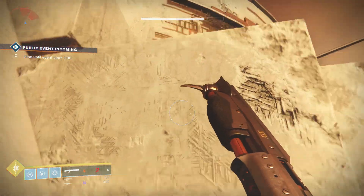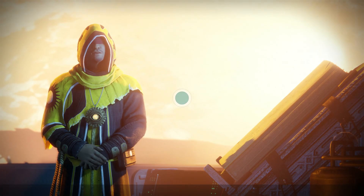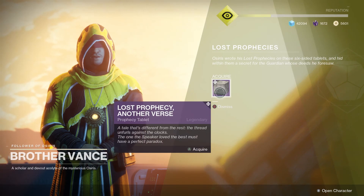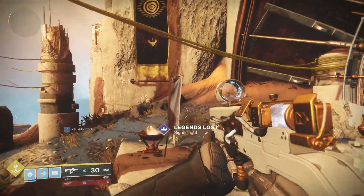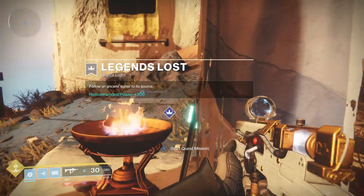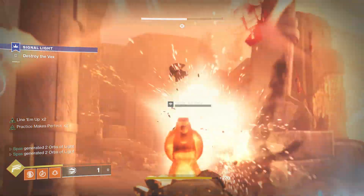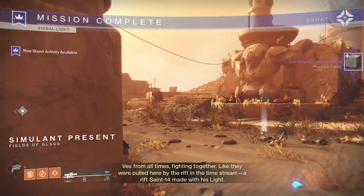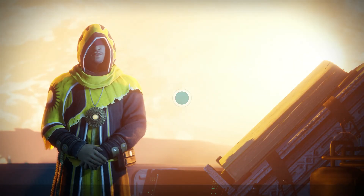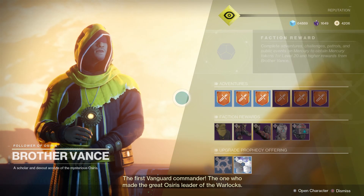Once you obtain that Another Verse prophecy you have to do a little questline regarding Saint-14. Starting off with the Lost Prophecy Another Verse, talk to Brother Vance in the tower. After reset happened I went to Vance and he gave me this because I completed the 10th verse. You have to complete the Legends Lost questline, which is right outside of the lighthouse. At the very end of the first questline you can kill some Hydra and some Vex, and you get the Lost Prophecy Another Verse. Then talk to Vance and he will give you the second step to the questline inside the lighthouse.